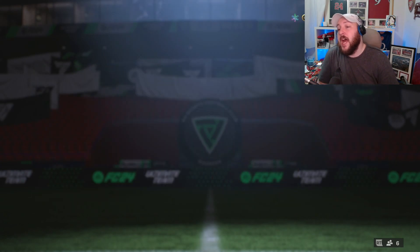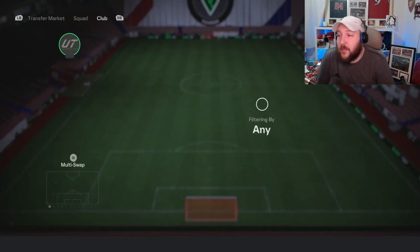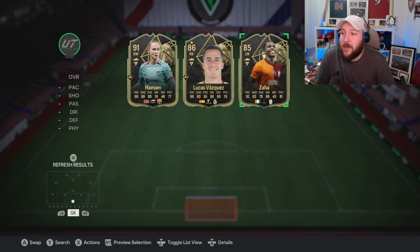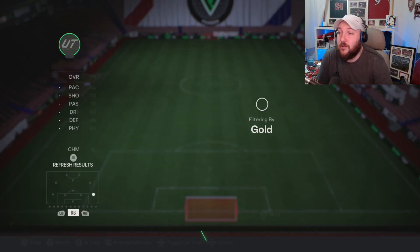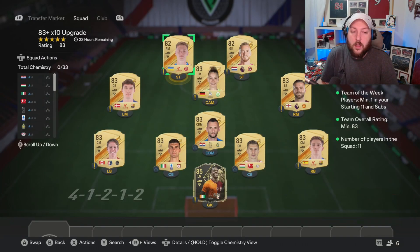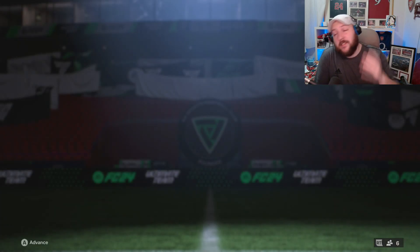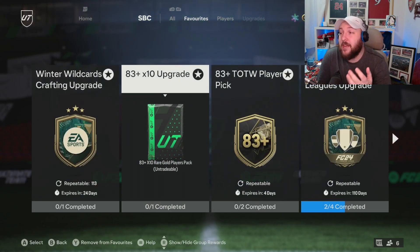With our Zaha we make our way over to the 83 times 10. I know you might ask why I haven't put Vazquez in — I'm actually keeping that card in case he ever gets an evolution, because I think that card could be absolutely crazy in the future. Zaha has gone in and we've got ourselves a load of 83s. I try to put as many 83s as I can into this, even if it goes over the rating, because we're going to get loads of 83s back.